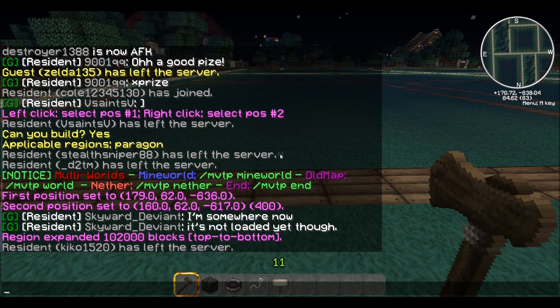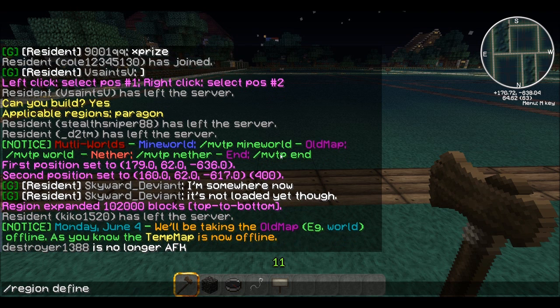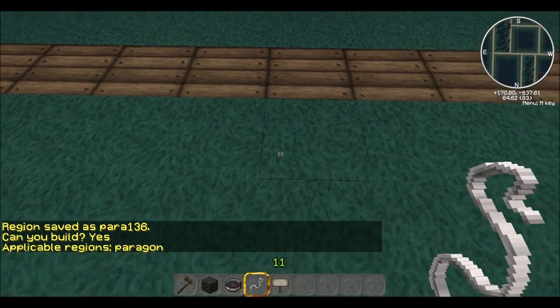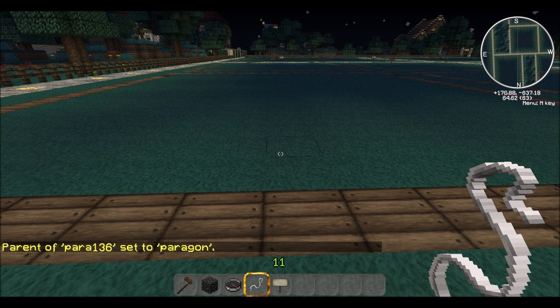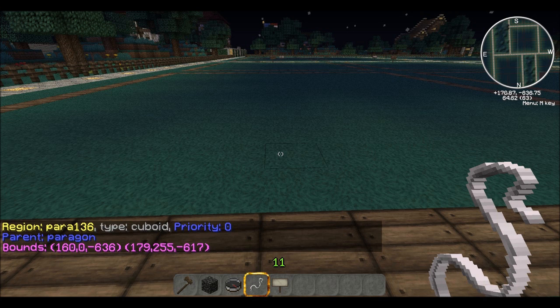Now you've got your region set up and you just need to claim it. Do slash region claim — if that doesn't work, do slash region define — and name your region. My region is para136; it's a home region so somebody can buy it. Now I need to add the smaller region to the larger region: slash region set parent, the smaller region first, then the larger region — paragon. Now the parent of para136 is set to paragon. If you do region info para136, you can see the parent is paragon, the bounds are 0 to 255 vert sky to bedrock, and your two selected corners.